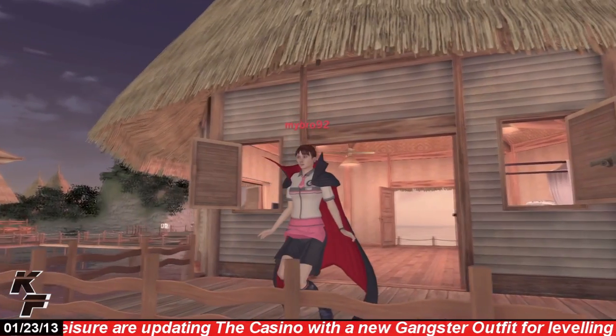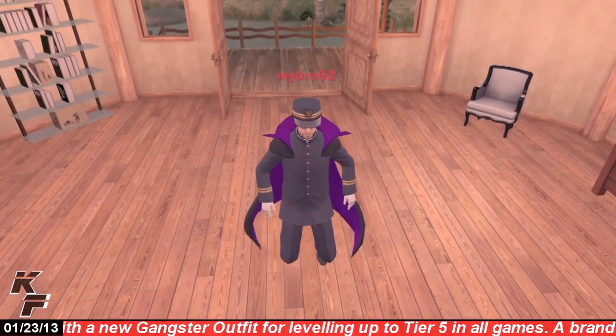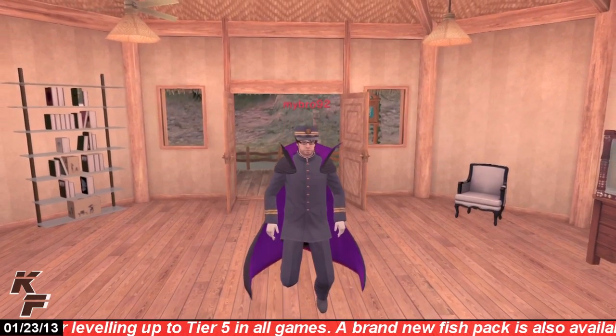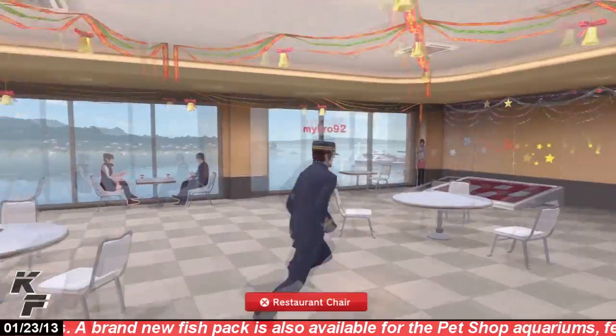Next up we have the magic cloak locomotion item, which comes in two different variations: red and purple. This locomotion item will have your avatar hovering above the ground, and once you start running or walking, you'll see that the cape has its own unique animation as well.